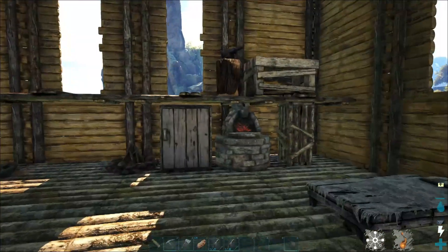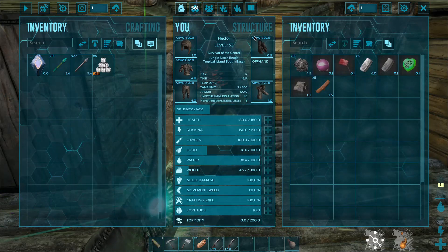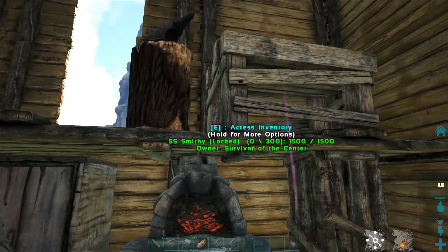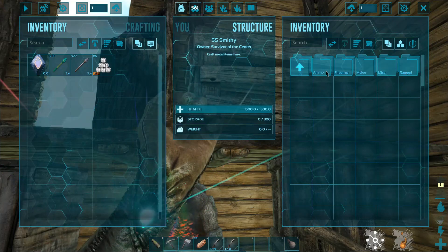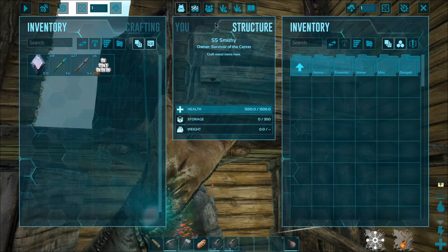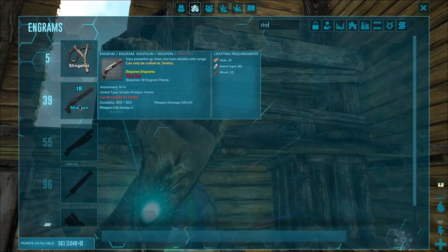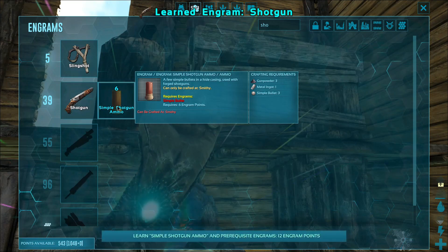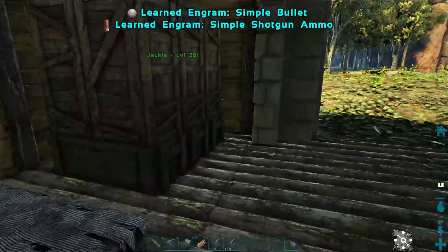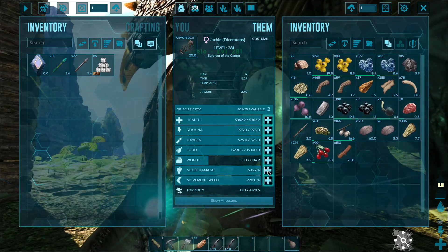Looking at what we have, metal farming is going to be the main thing — we haven't got any metal at all. We want to make a longneck rifle as one of the main goals today, and we could probably craft a shotgun as well. We need to get some gunpowder going, so we need wood.